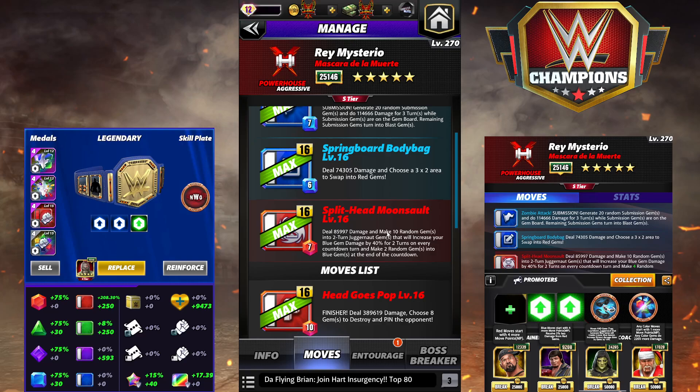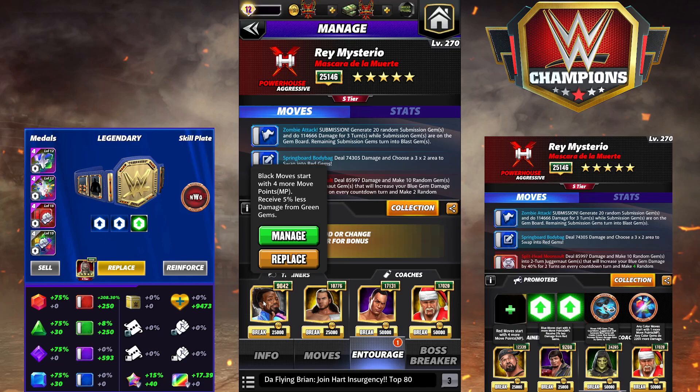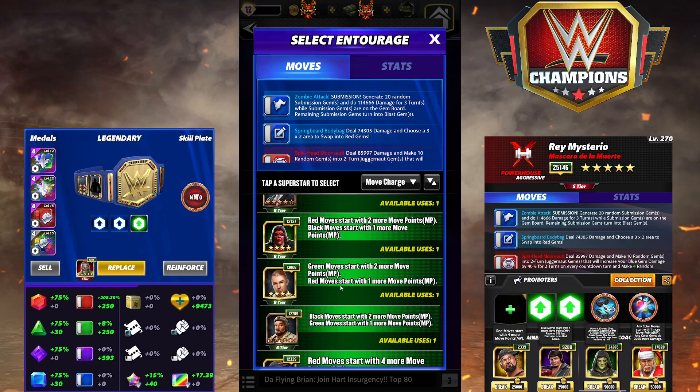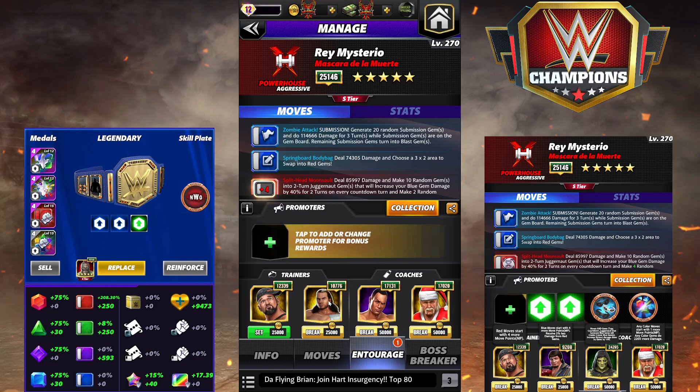This one's only going to add one. The Entourage we're going to run — this is the more rare 17k Santa setup — allowing you to get two sets of juggernaut gems out turn one, potentially buffing 800% blue gem damage if you don't cascade. Rey should be very solid at boss battle too. He's got a really big finisher, and the NWO plate makes that bigger, so a lot of possibility there.